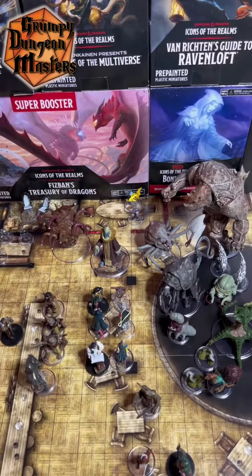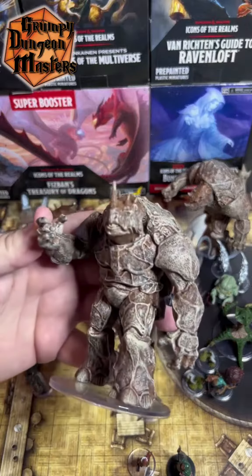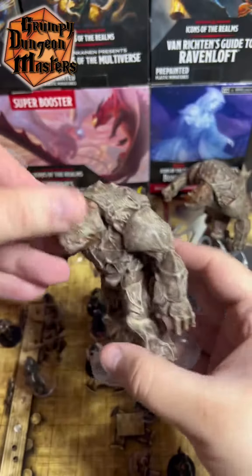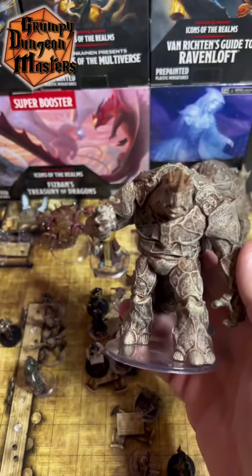Grumpy Dungeon Master Christopher here with a Yawning Portal monster review. If you watched our previous videos, we opened up a spell gem brick and unlocked not just one, but two giant, huge Braxits. And I had no idea what this monster was. In an attempt to be a better Dungeon Master for my players, I went and did a little research as to what this monster is and does.